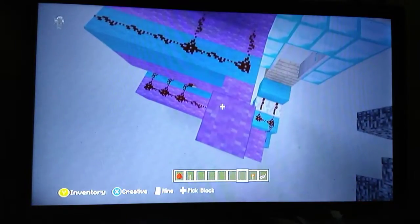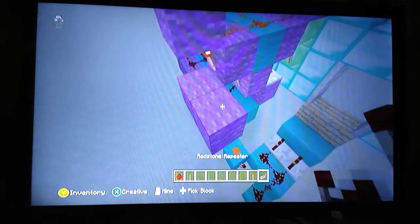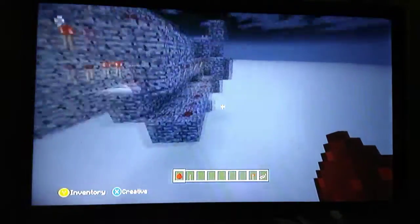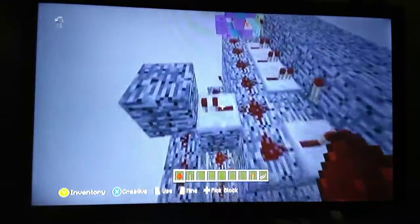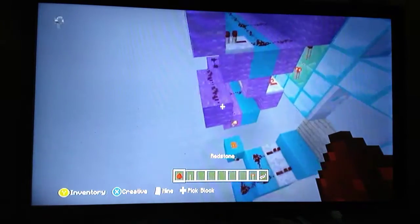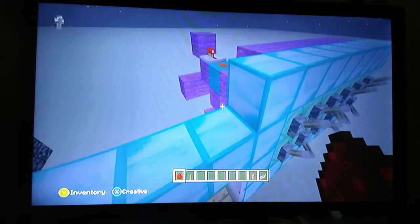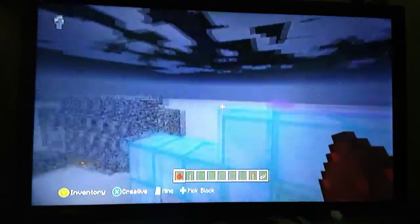And now you're going to want to come up here with this. Now I remember — you're going to want a repeater set into this block, with redstone dust coming down. And so that way, if one of the levers is flicked, you get that as a result.